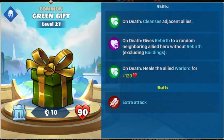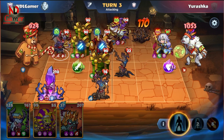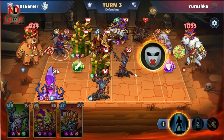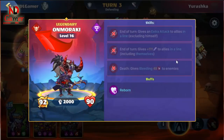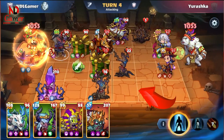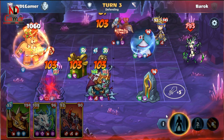Here are the 3 skills of the green gift box. They only activate upon its death, so you need to use them wisely to avoid getting silenced. If you use the first skill too early, only the second skill of the gift box will be useful. It allows nearby allies to rebirth, except for buildings.